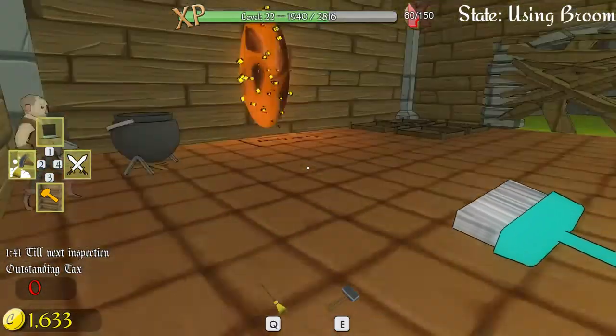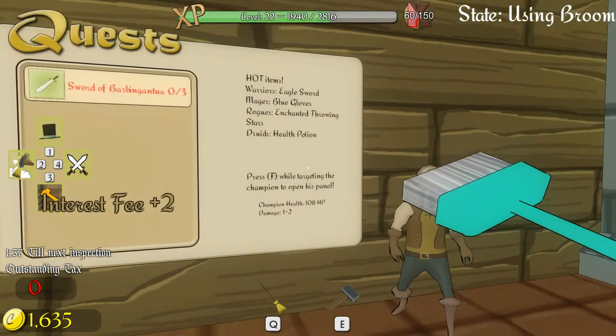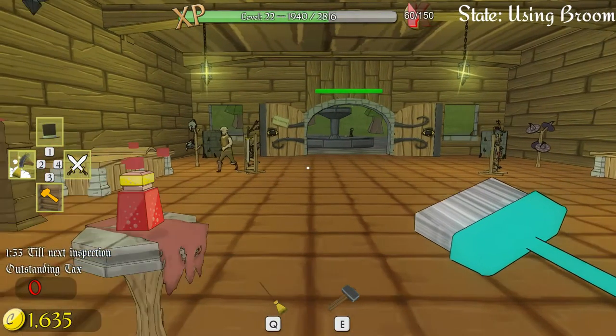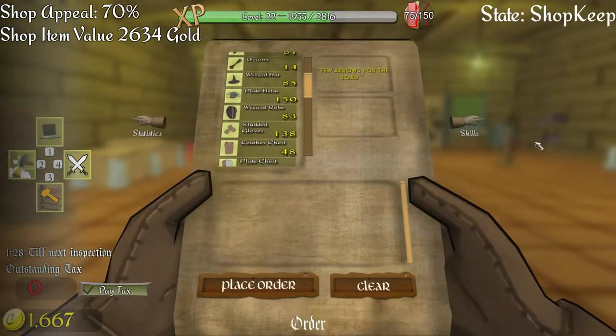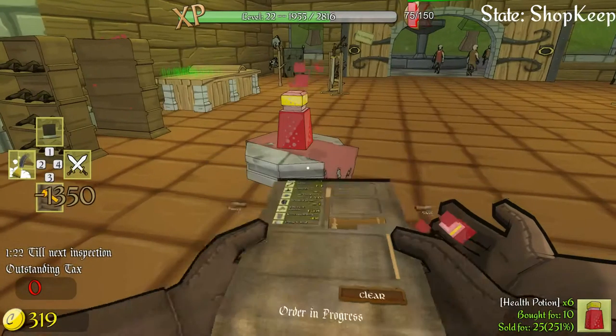Let's see what the hot items are. Eagle sword, blue gloves, enchanted throwing stars. Let's take a look — one queue. We need to do 10 of these. Let's do some plate helms.